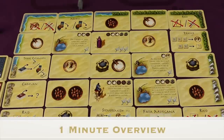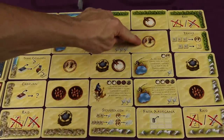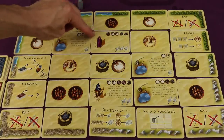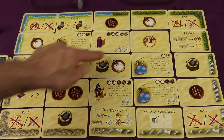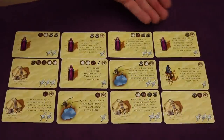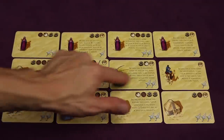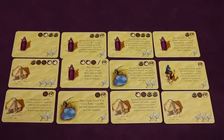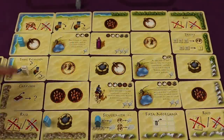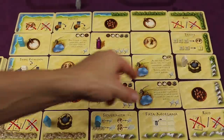Targi is a worker placement resource management tableau-building game for two players where you'll be trying to gather different goods like gold, pepper, salt, and dates, and using those to purchase tribe cards that give you points at the end of the game. You'll build your own tableau with different tribe cards, trying to get rows of the same type for bonus points or have them all be different. Some cards give end-game bonus points and some give ongoing abilities, while players place their figures on the edge of the board blocking opponents opposite them.